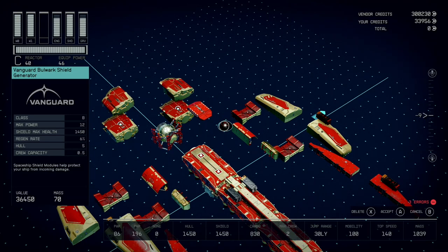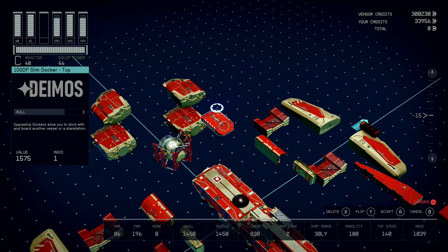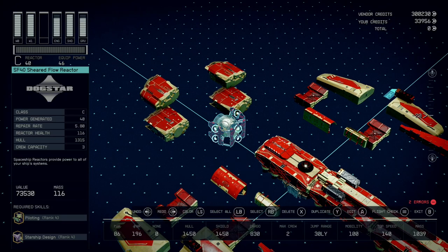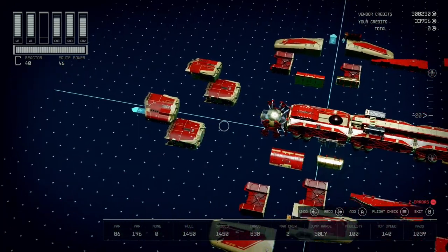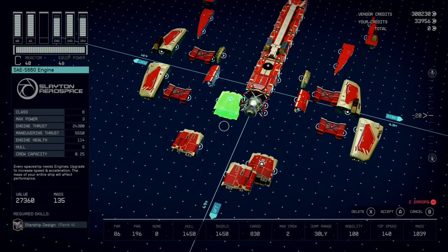Next you have this Vanguard Bulwark shield generator which I love because it doesn't take up too much space. It's super compact and it gives you max shields. You can pick this up on Neon's core on the main street at the Stroud office. Then I picked up this low profile slim docker from New Atlantis which can go on the back. Next I used this Piloting 4 Starship Design 4 sheared flow reactor that I believe I got in Aquila City. This reactor gives you 40 power so you can keep all of your weapons, shields, and engines all the way up the whole time you're using it.